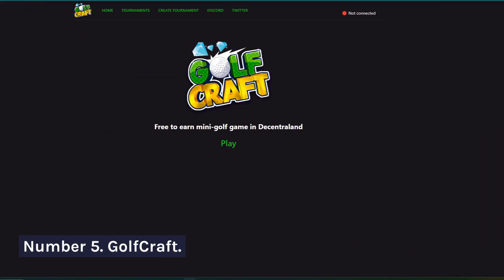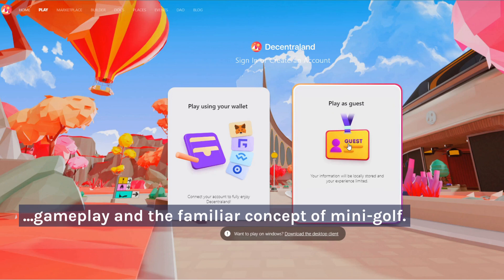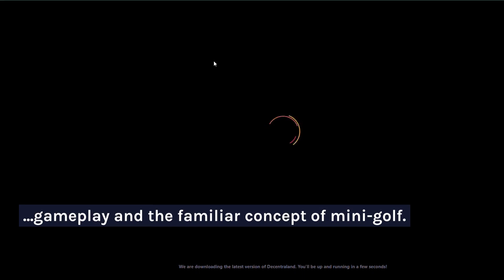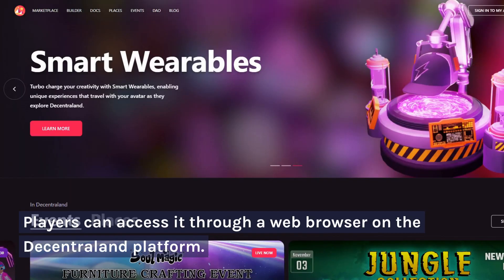Number 5: Golfcraft. Golfcraft is a mini-golf game in Decentraland. It's perfect for beginners due to its straightforward gameplay and the familiar concept of mini-golf. Players can access it through a web browser on the Decentraland platform.